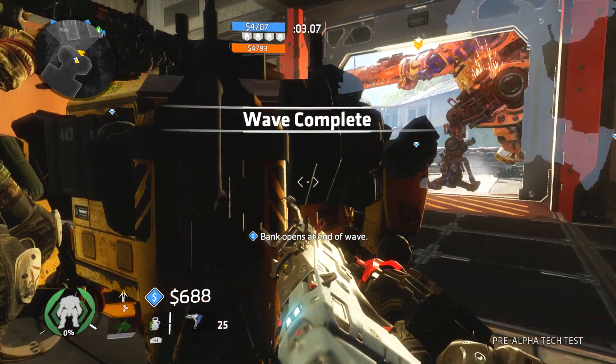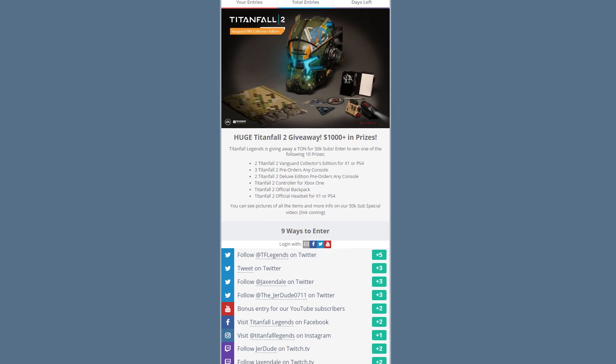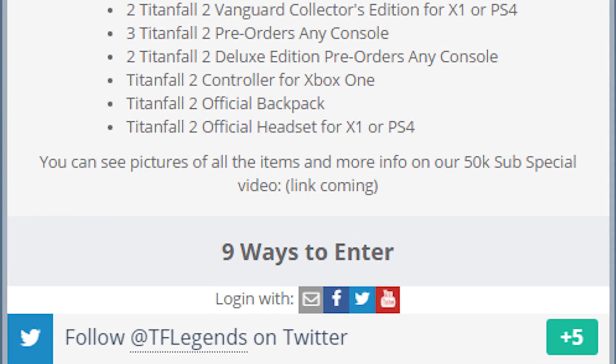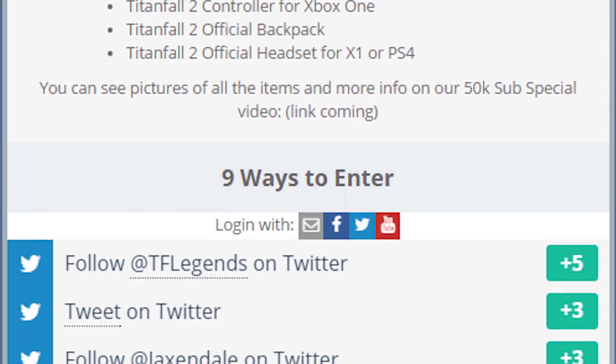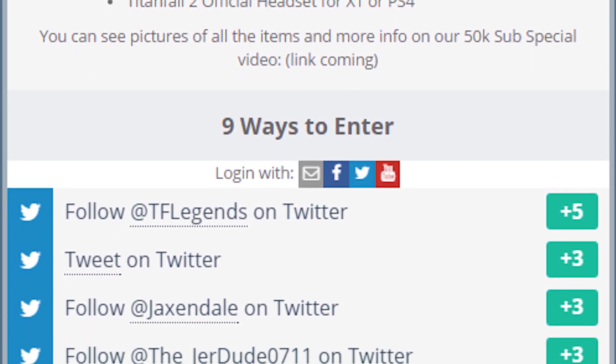Now to enter into the giveaway, we are using a website, gleam.io — the link is in the description. Once you come to the website page, you can enter a variety of ways. Following our Twitter account, at TFLegends, gets you five entries. If you tweet about the giveaway, you get three entries. Following at Jacksondale on Twitter grants three entries as well, as does following at the underscore jaredude0711.